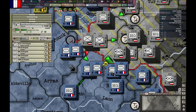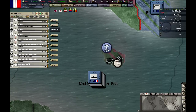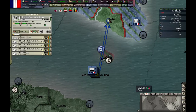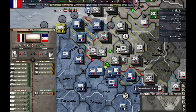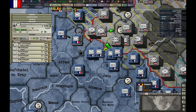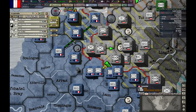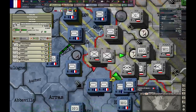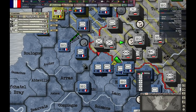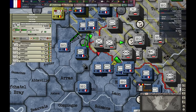This guy is losing organization very fast — let's take him out of there. Let's retake Malta. Another Italian sub in trouble. These guys are regaining organization. These guys are all attacking, so they will be out of organization when they're finished. I can safely bring this guy here — hopefully.